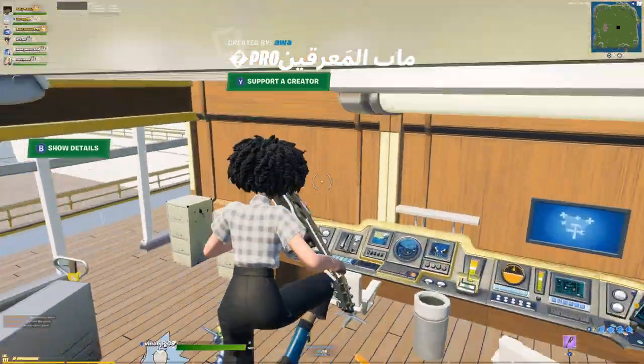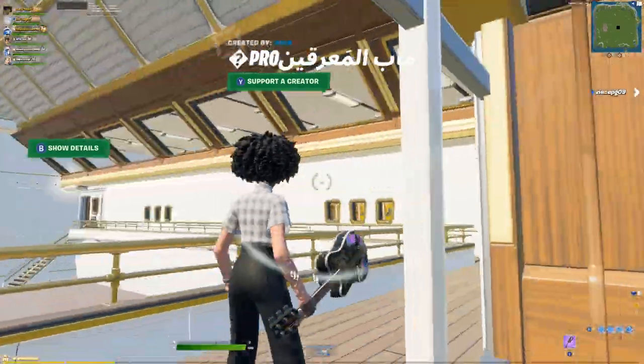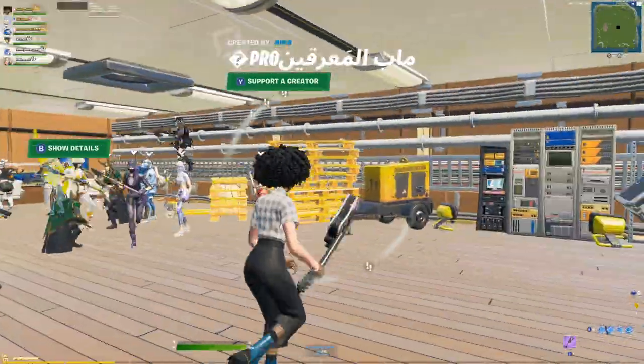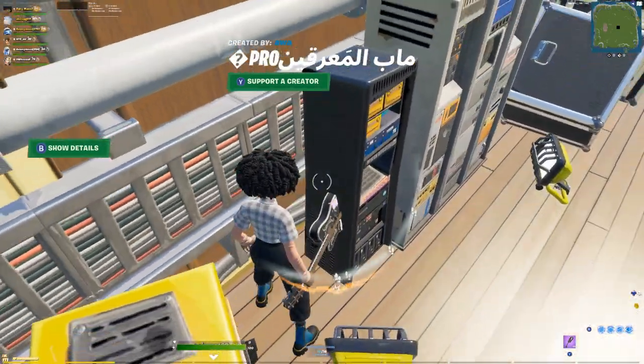Once you guys are in here, what you guys are gonna do is spawn in one of those — something like that — and then you have to run over here into this little building. Make sure you don't run into that one; you have to make sure you run into this one. There's gonna be like a button right here — you click X and go inside. I'll show you how to do it once we spawn in.